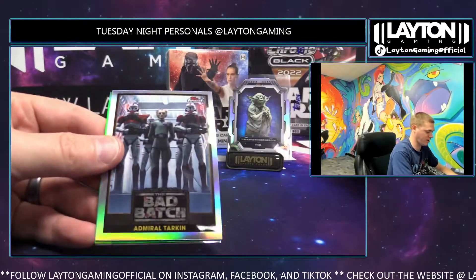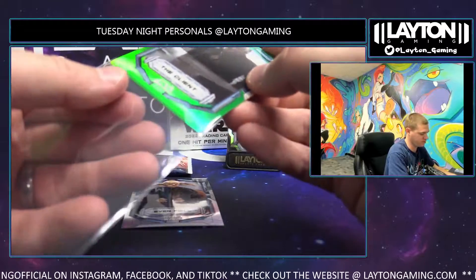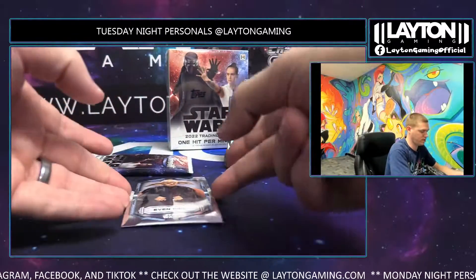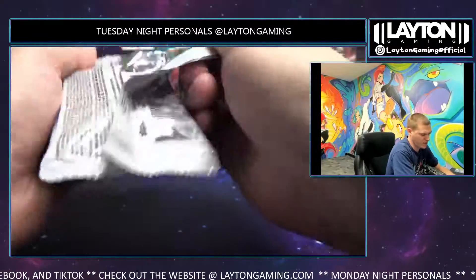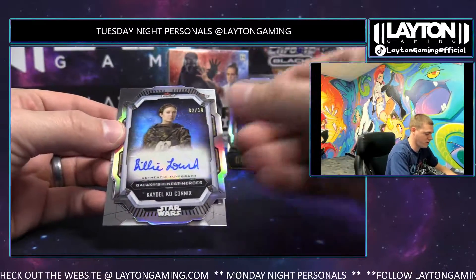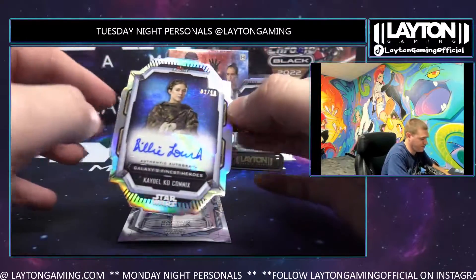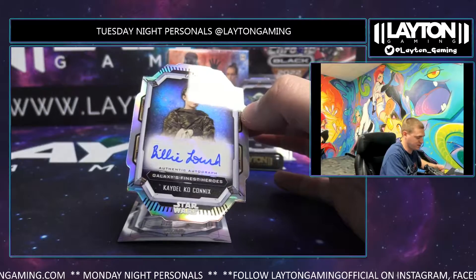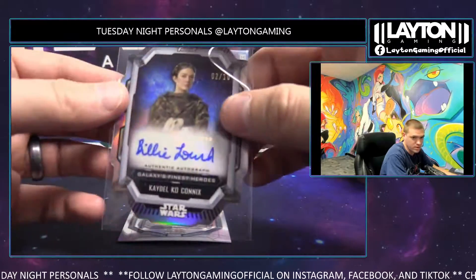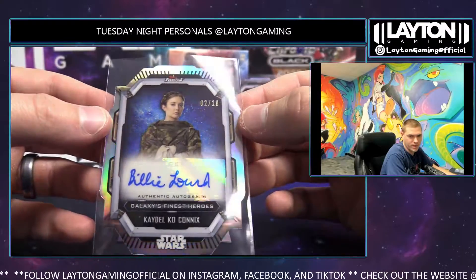Axe Woves, General Hux, Admiral Arkin on your insert — and 87 out of 99 Green Refractor. The client still has not got our signature — next pack, we'll have it. Yoda is the hit! Mon, Bo-Katan — oh there it is — die cut, two out of ten! Cato Ko Connix, Billy, a Lord — two die cuts in one box, two out of ten. Nice hit! Not a bad signature either. Captain Phasma on the back. Next box.